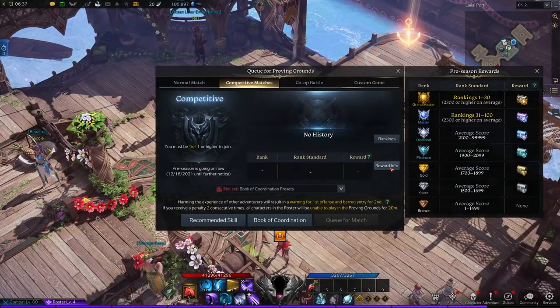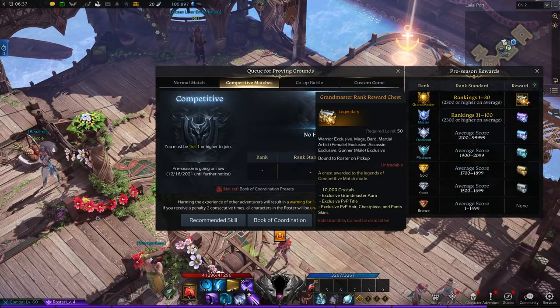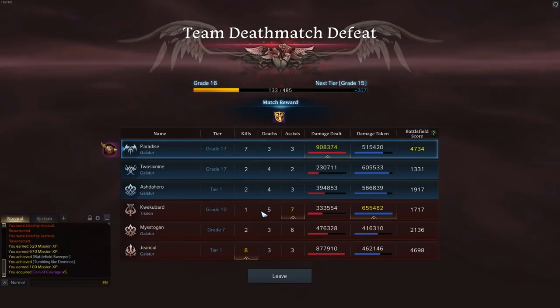Once ranked matches are unlocked you can then begin your competitive quest. In ranked matches you're placed into one of seven different leagues, with Grandmaster being the highest. When you win your matches you gain points, and when you lose matches you lose points, so it's possible to go both up and down ranks.